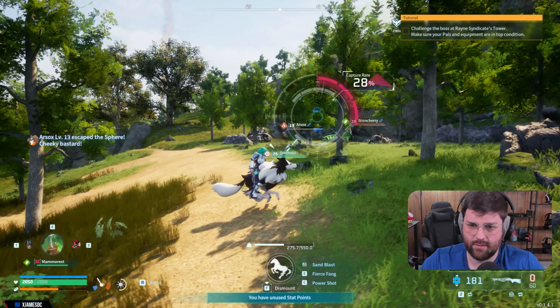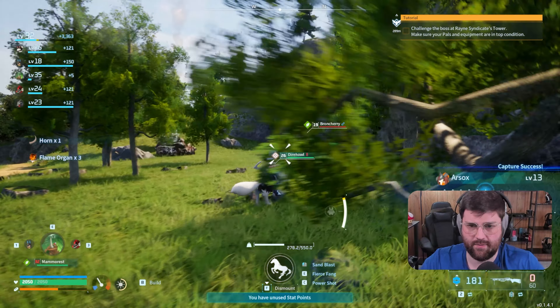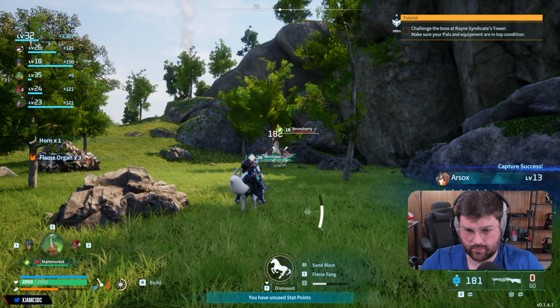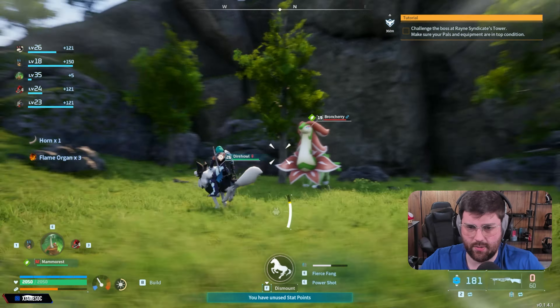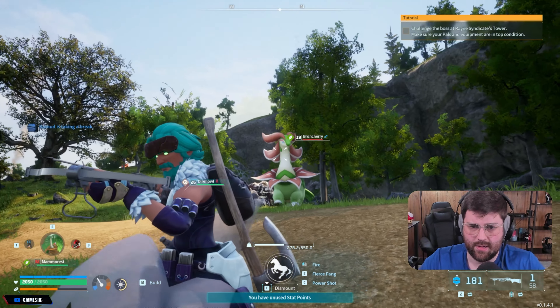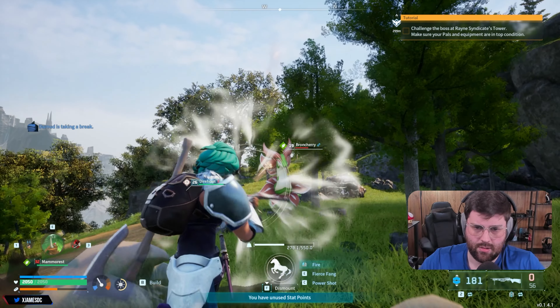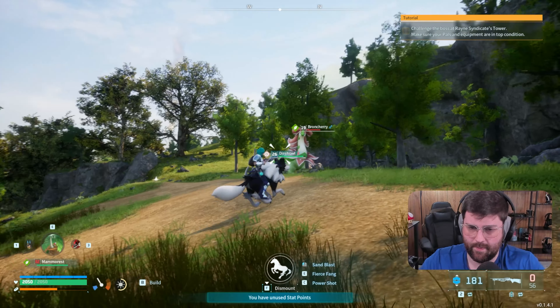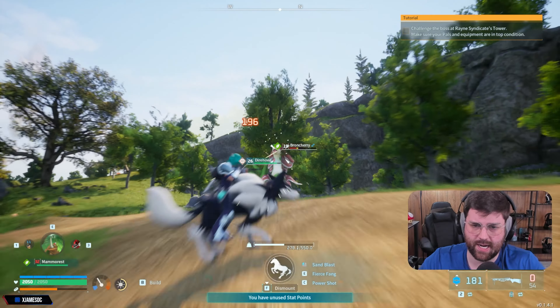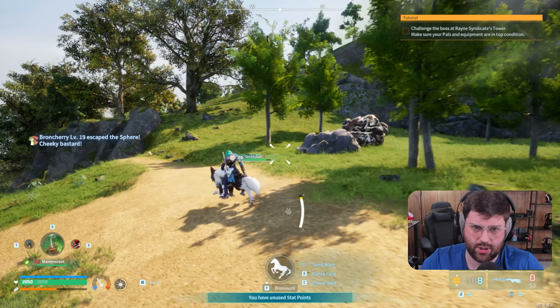I think that Broncherry Aqua is stuck — let's take advantage and see if we can catch it. Oh, it's not stuck — lesson learned, it's definitely not stuck. And it is beefy. How do I miss that? That's the only thing about being on mounts — you don't really have a lot of room to dodge. I actually don't know if we can craft gigaspheres yet — I think we can, so we should be clear to just use the gigasphere.